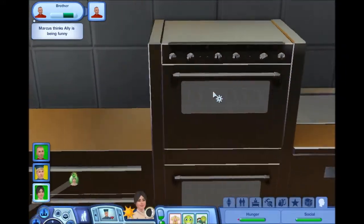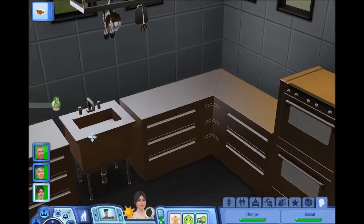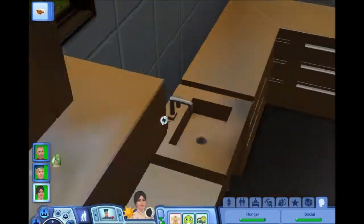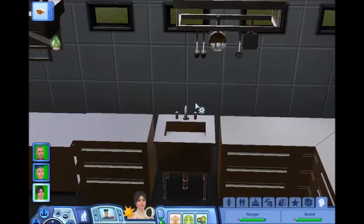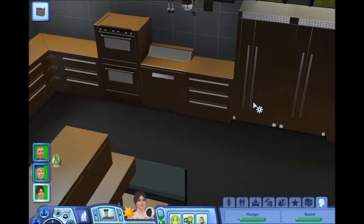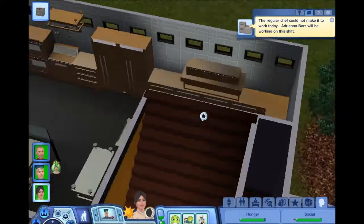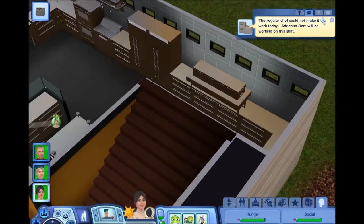Maybe it's just my graphics — I thought the graphics were messing up because this looks way too one color, it's kind of weird. But I guess that's how it's supposed to be. So that's the kitchen area. I'm pretty sure you can build your own bistro or set this down and design it the way you want.